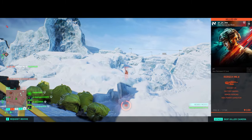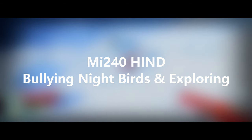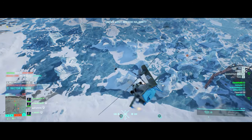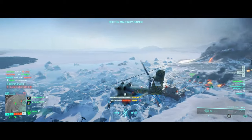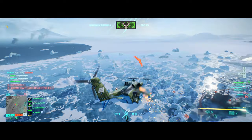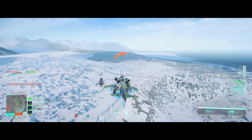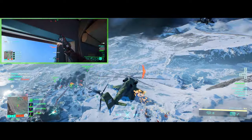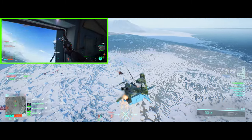I noticed something that might be a little bit of an unintended consequence of returning to the class system, particularly with engineers. Giving every single engineer a repair tool without having to trade anything out — we all have one as default. When you have two people in the back repairing you as you fly, and you're fighting against a smaller aircraft like a nightbird, stealth chopper, Apache, or Hokum, you are effectively immortal. Nothing short of a rail gun, a fully loaded Condor, or an extremely lucky headshot is going to kill you. They can fire into you all day. And before you think I'm selfish — I did my shift repairing for other players too. But when you've got people doing this for you, you can't be touched.